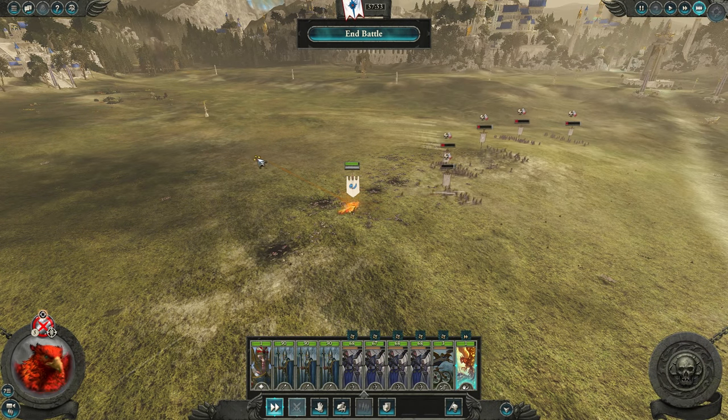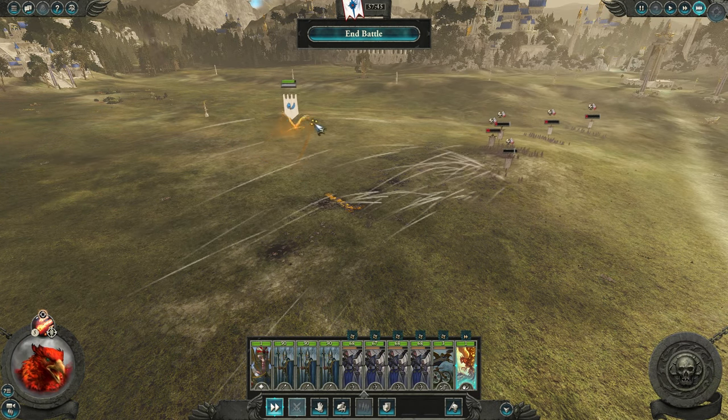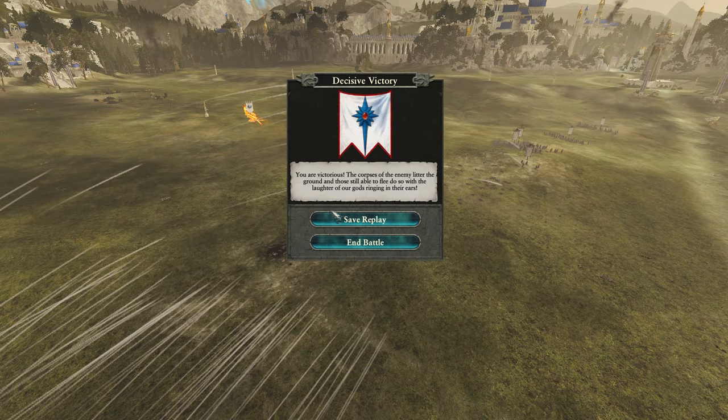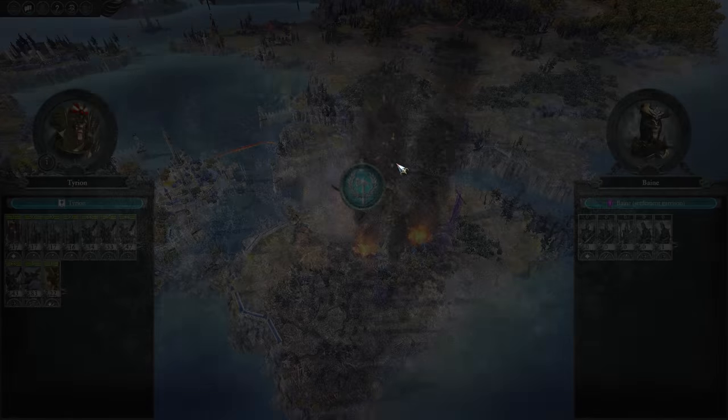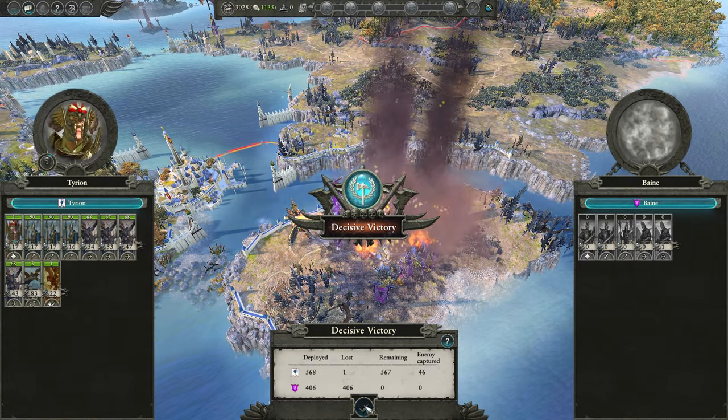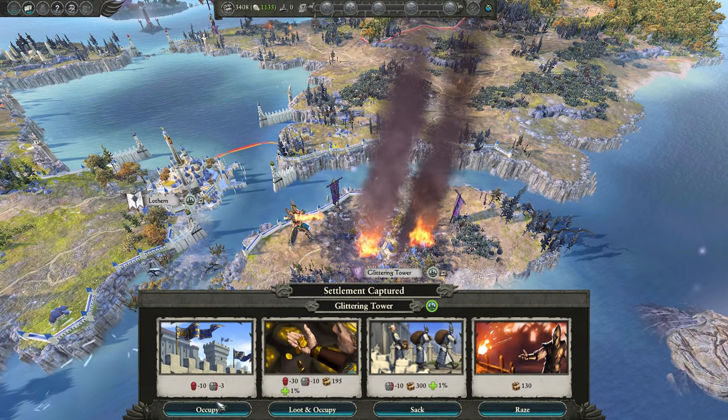Once your archers deal with the enemy's archers, you can just send all focus fire on the enemy's infantry units and you should have an easy victory. In this battle, the AI was able to fire off maybe one or two shots, so I lost maybe two soldiers — but you can get zero. Very minimal losses that should be recovered very quickly. You're going to have about three more bigger battles against this cult, so save every soldier you can.